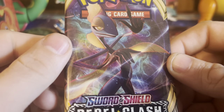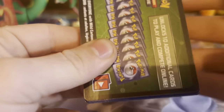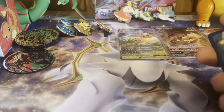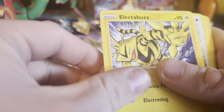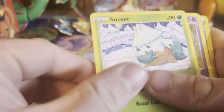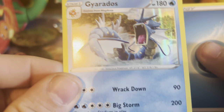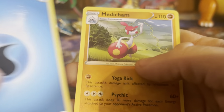Here's our second pack — Rebel Clash. We're getting nothing out of this so we're just going to go ahead and go through the pack. But hey — we did get a holo, it was a pack error. Holo Gyarados! That's pretty awesome guys, I love me some Gyarados.